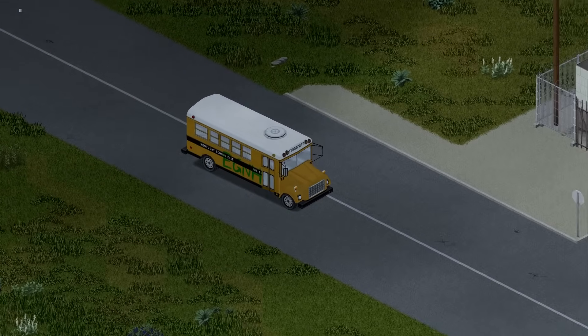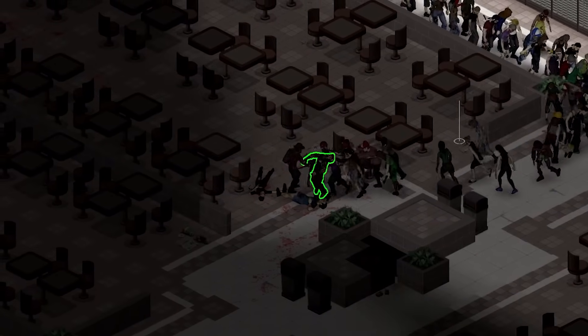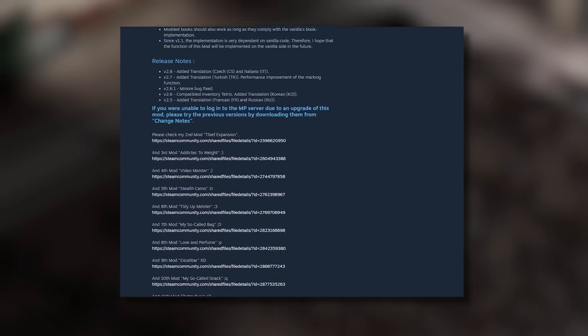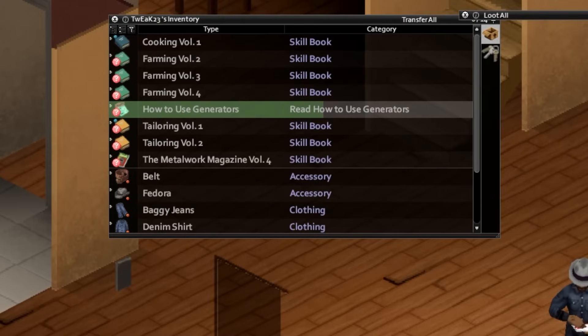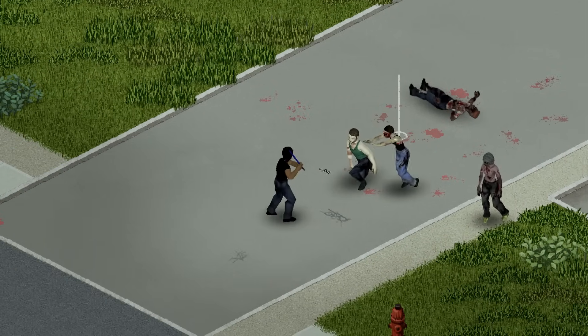This next mod is tiny but adds something that makes your life infinitely easier: Has Been Read by PepePePe — I never get tired of saying that name. It tells you which books have been read, have not been read, or have been read halfway. If you're like me, you tend to forget which skill books you have stashed in your base storage, so you just end up grabbing pretty much every skill book you find just in case. This mod helps you see at a glance which ones you actually need, so you're not filling up your inventory with unnecessary skill books when out and about.